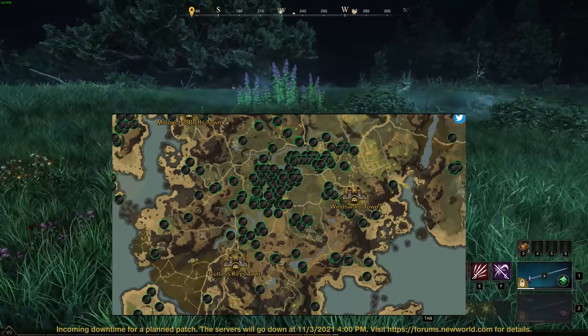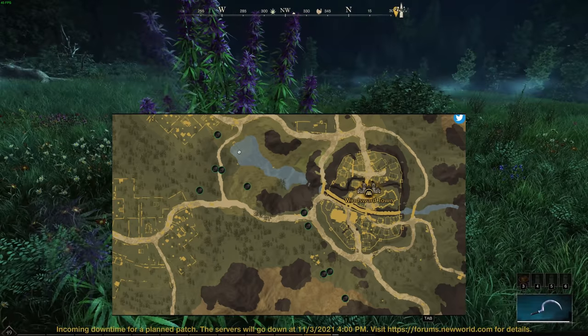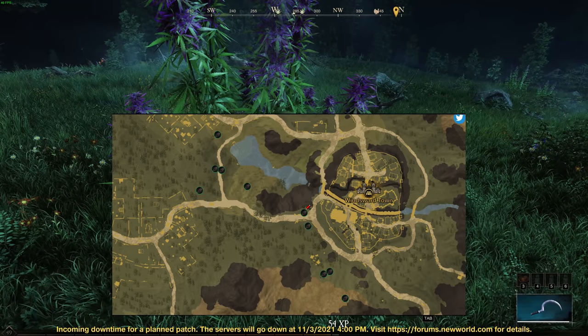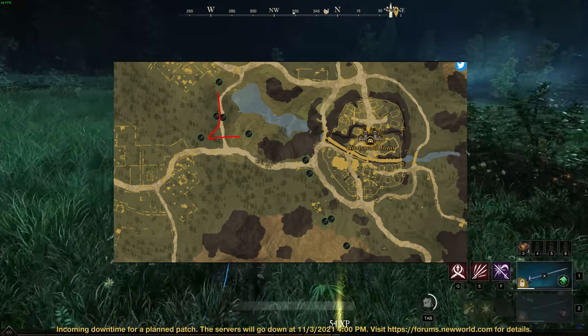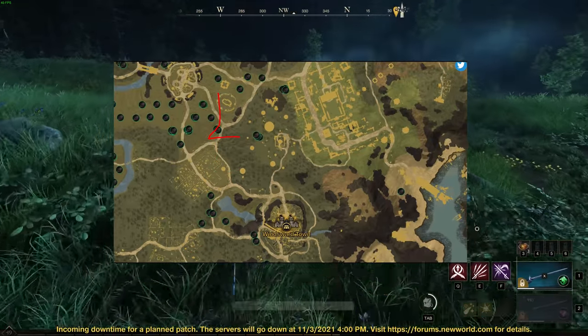We're going to do this in sections because there are a few sections you want to go to. You want to be in Windsward, and what you want to do is go out of one of these gates. You're probably not going to get these two here because they're usually taken, but you want to go up and get these ones here first.